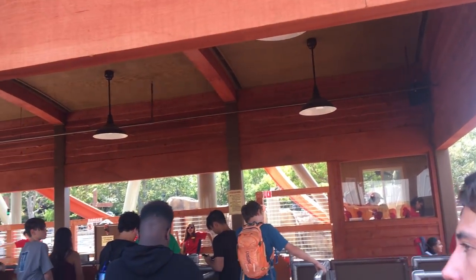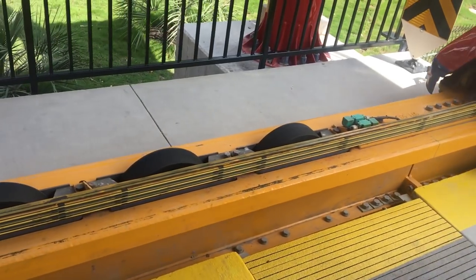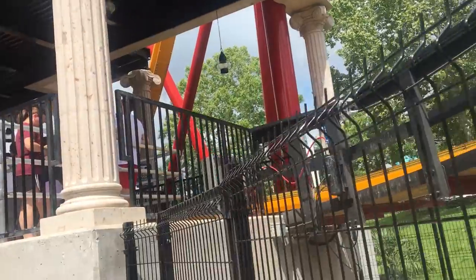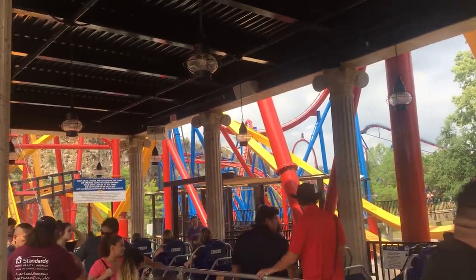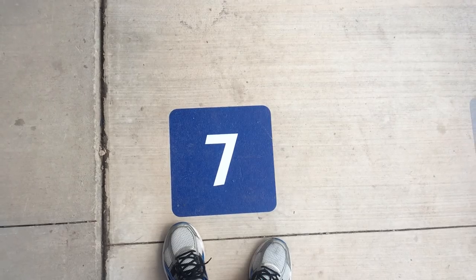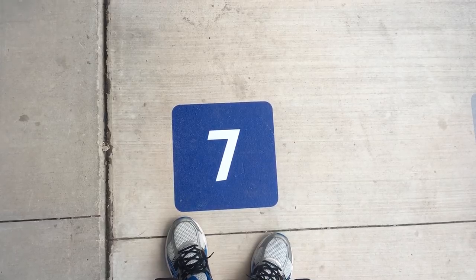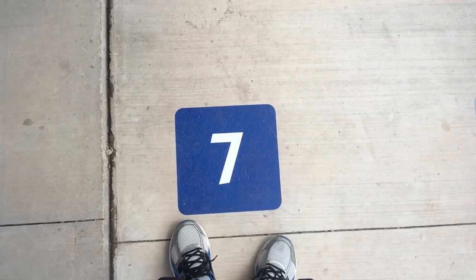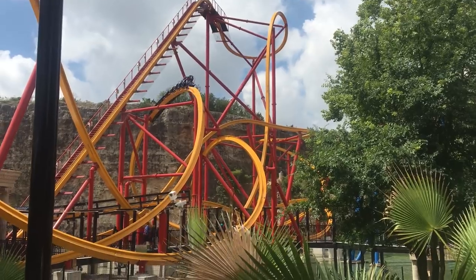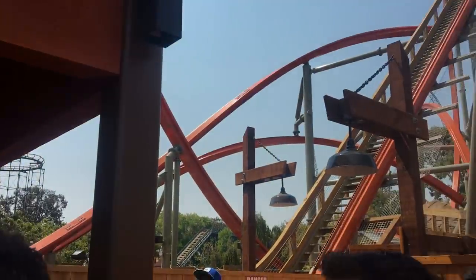Now let's talk stations and loading. Wonder Woman Golden Lasso Coaster has a rolling station where the train slowly rolls through and does not stop. You can bring bags on and hand them to a ride attendant who puts them in a separate cubby. There are also colored numbered queues set up before you line up for the coaster, so you board in an organized fashion. Trains were dispatching in about 25 seconds, which is fantastic considering each train only holds eight people.